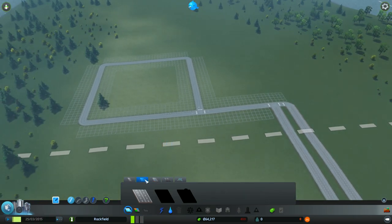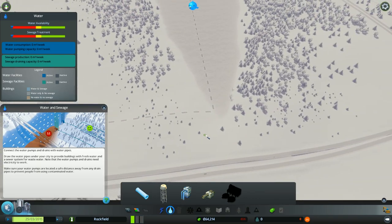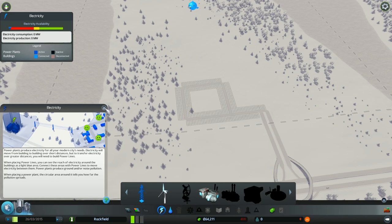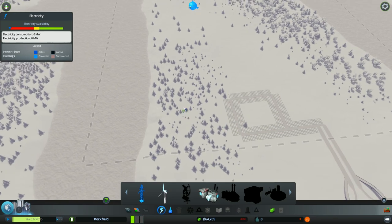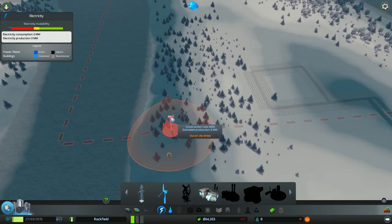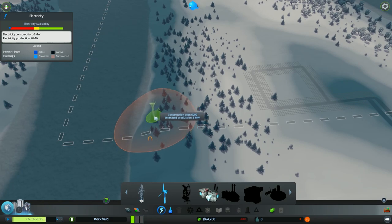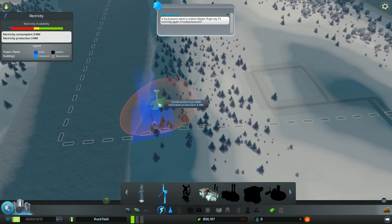We're gonna have to put down some water — oh actually we need power first. I kinda know how this works. We can start by putting a power plant. It's more windy on this side here, so let's put one of those. Let's start with two of them, then we'll be fine for a little bit. We've got to power things up.